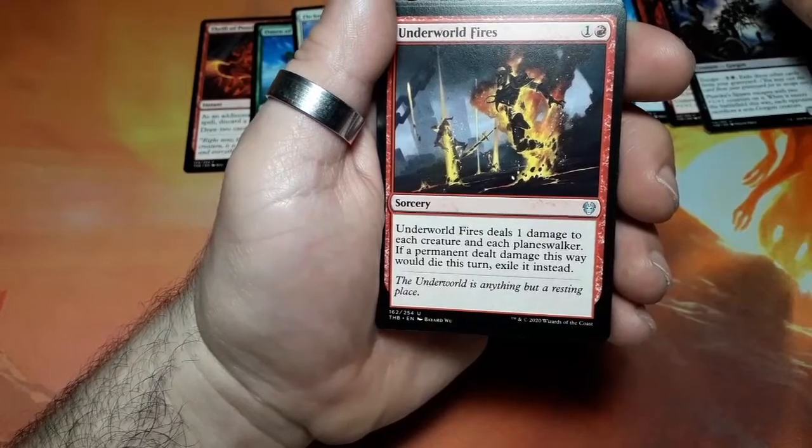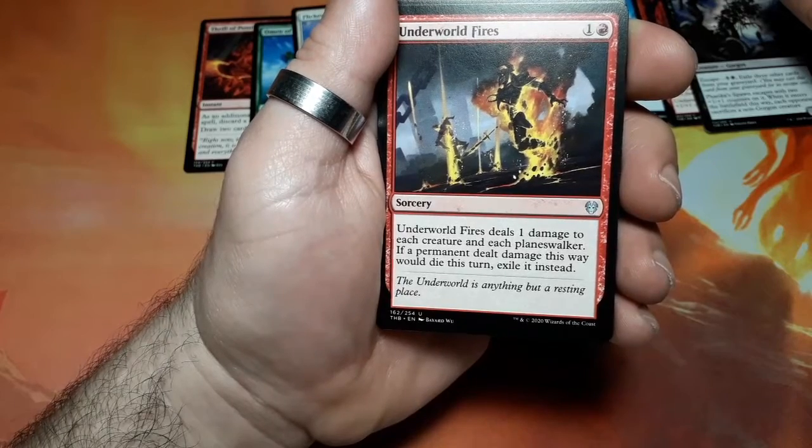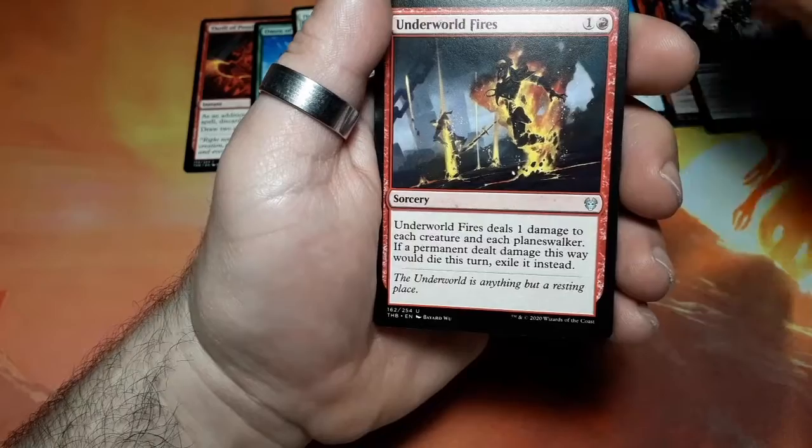Underworld Fires, two drops. Underworld Fires deals one damage to each creature and each planeswalker. If a permanent dealt damage this way would die this turn, exile it instead.